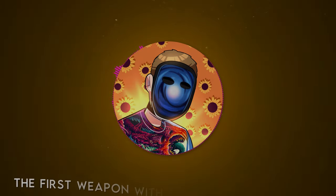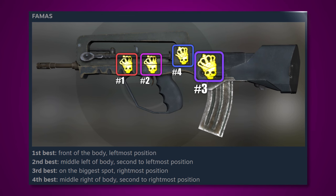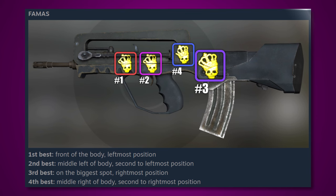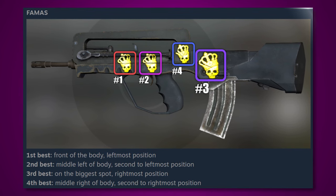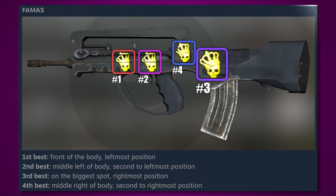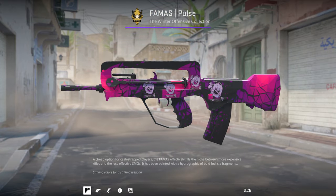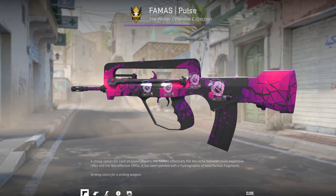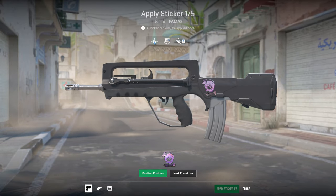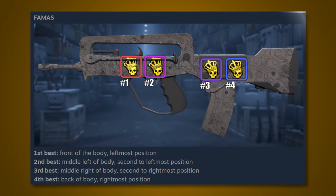The first weapon with sticker size differences in CSGO was the FAMAS. In Pinksy's legacy guide, slots 1, 2, and 4 are the same size, and slot number 3 is noticeably bigger. If we take a look at a 4x craft made prior to the update, you can clearly see the size difference. But if we scroll through the new CS2 presets, you can see that all of them are the same size, and the two slots closest to the stock are now in entirely new positions. This is correctly represented in Pinksy's new guide.